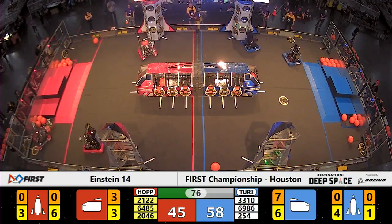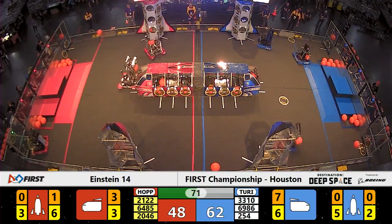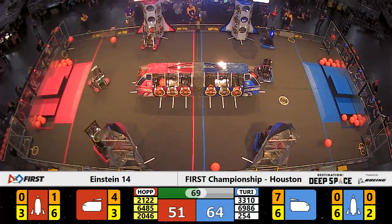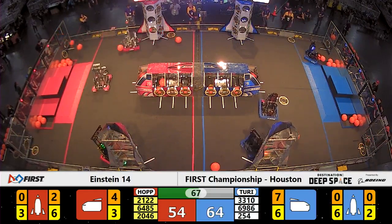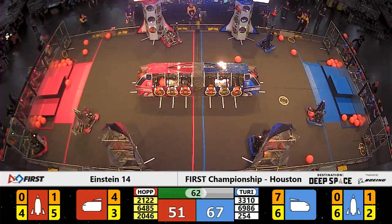It seems like this is going to be a clean match with no defense, but there's still plenty of time to see if that stays the case. Red Alliance nearside rocket ship will have another hatch panel thanks to team 2046 out of Maple Valley, Washington.